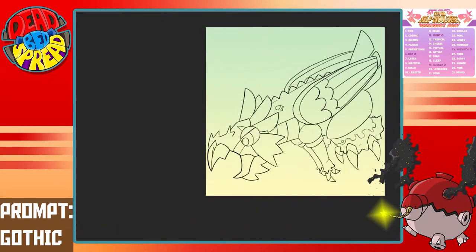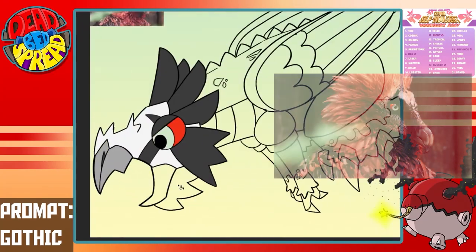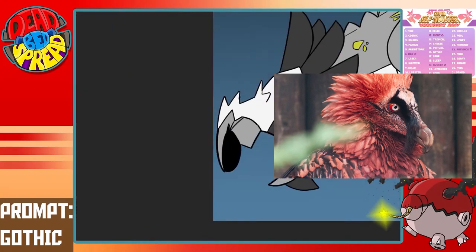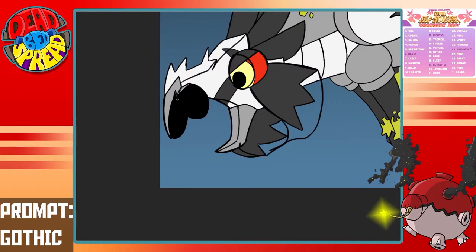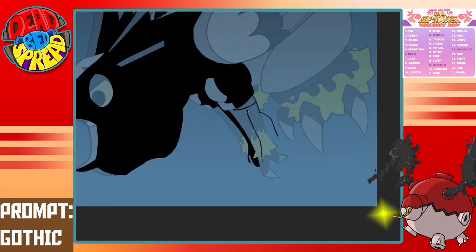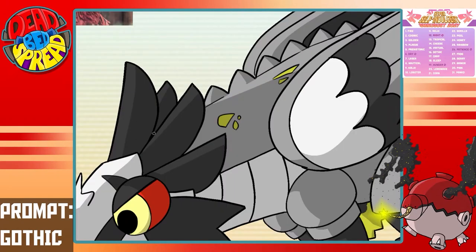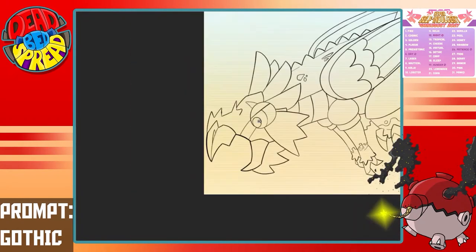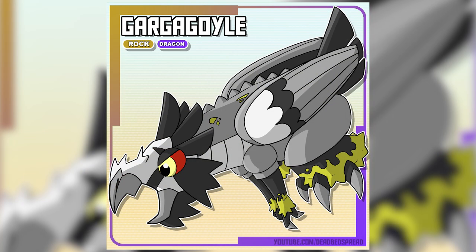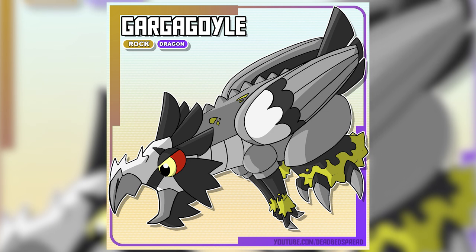Researching animals that projectile vomit as a defence mechanism, I found the bone-eating bearded vulture. I mean, this thing is literally a Pokémon already — look at it. Merging its features into a gargoyle, alongside a Gothic colour scheme and some lichen buildup on its limbs, gargoyle perches atop the highest of buildings where it likes to project onto unfortunate passersby below. Also, it's made of rock — way too heavy to fly. How's it gonna get down? Who knows?